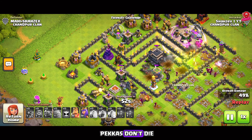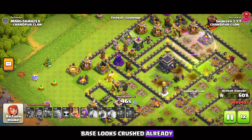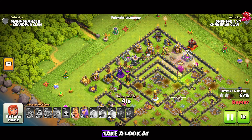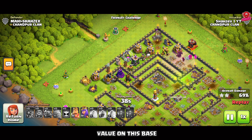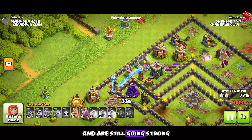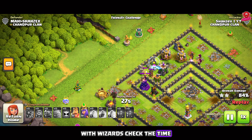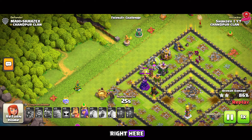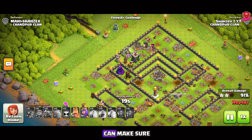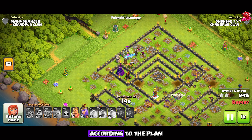Make sure the pekkas don't die — you need to push them to the core of the base. We're doing well; the base looks crushed already. One of our golems got stuck on the wall, but it didn't affect the overall performance. Take a look at the pekka on this side — it took some insane value on this base with the help of some wizards. They cleared this entire area and are still going strong. That's why it's important to use two pekkas on the flanks with wizards. Check the time — this base got humiliated. While the pekkas and golems tank, the wizards behind them start destroying the defenses.